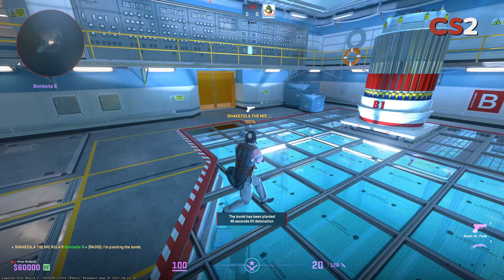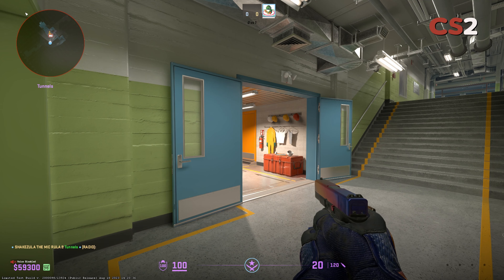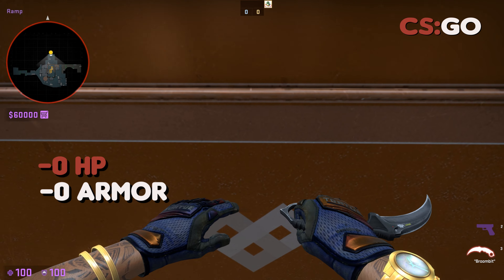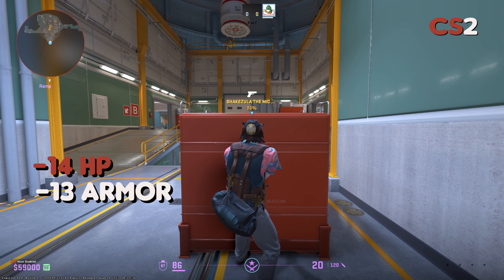In CSGO, saving on B site was viable as long as you had most of your HP. In CS2, it feels like saving on B site has become an impossible task. You'll even take around 14 damage behind the box on ramp.